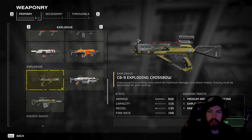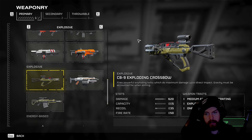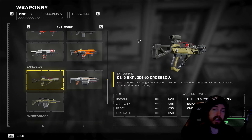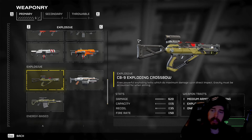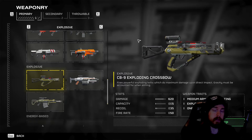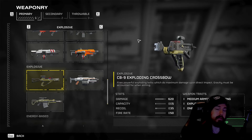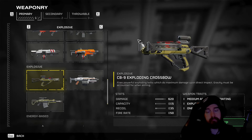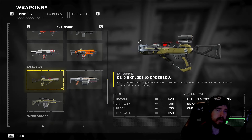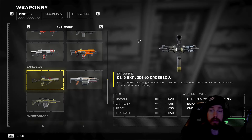We're back for another video and today we've got the best exploding crossbow loadout when facing off with the Terminid. With the most recent update to Helldivers 2, the exploding crossbow has basically become one of those S-plus primary weapons — one of the most formidable and versatile for different builds. It may not have the same capabilities against the Automatons, but it's equally good on both sides.